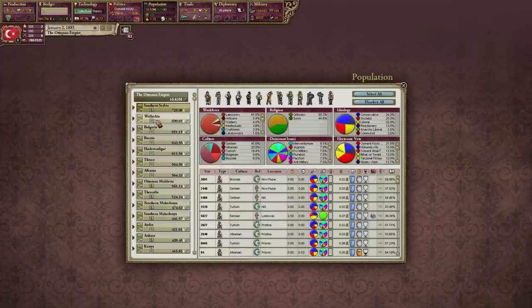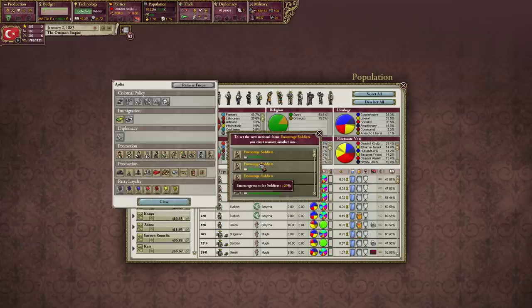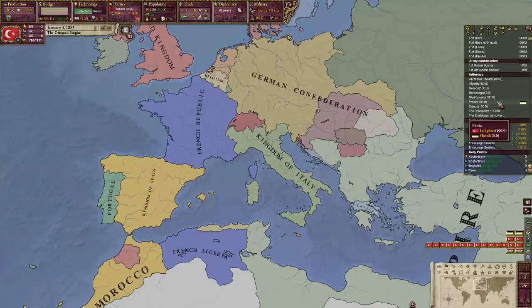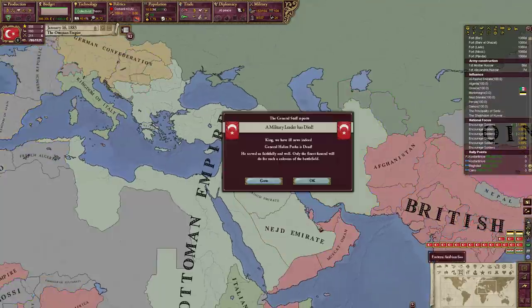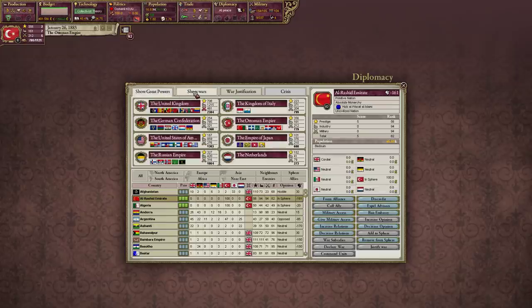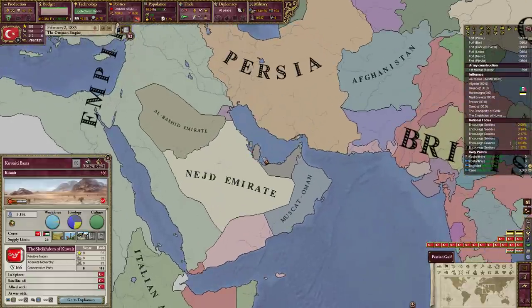Southern Serbia - we have quite a few soldiers running around the place. Herz is still in our sphere - this is our sphere of influence. We don't own it directly, but that's okay. If I really wanted to, we probably could own some of this directly.